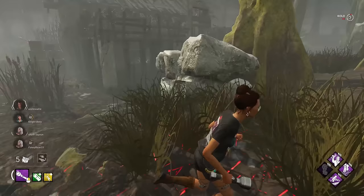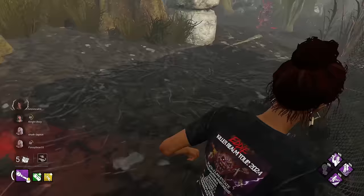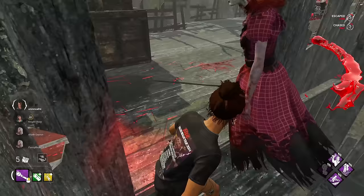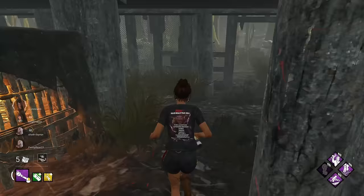We've got ourselves a Nurse - let's see what we can do. You can't really juke a Nurse, but there are some really cool strats you can do. You can kind of buy a lot of distance with this build against a Nurse. I don't know how that worked, but it has.